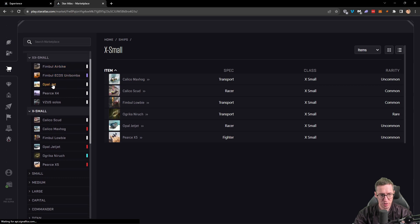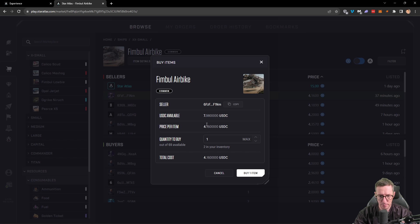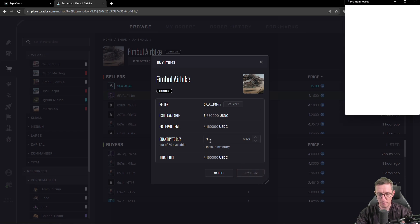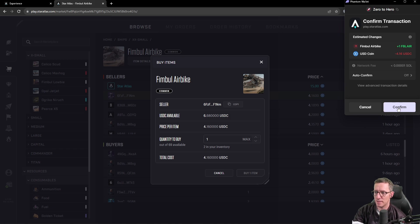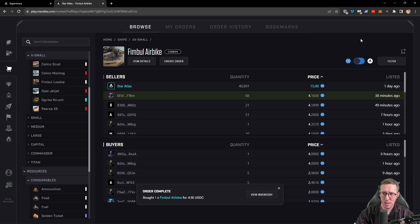With everything we've bought, we can actually go and buy another Thimble Air Bike — I think we have enough money to do this. We've only got $6 available but we're going to go ahead and buy one more. There we go — we now have three Thimble Air Bikes that we've purchased. We have a little bit of USDC left over, so what we're going to do is go to our Phantom Wallet and purchase some Atlas.